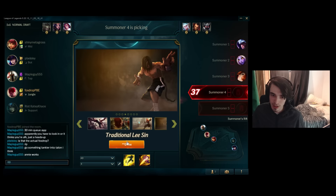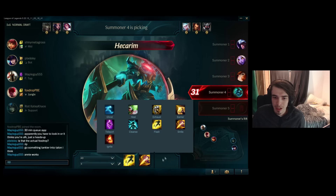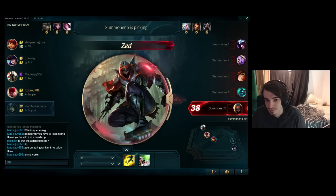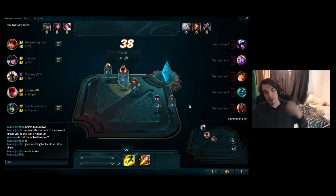I'll choose my skin as well — I'm going to go for the Knockout Lucian. Lovely stuff. Your summoner spells are down here as well, and when you change them the sound of the summoners plays. And your runes are here as well. You click here and you can change your skin.